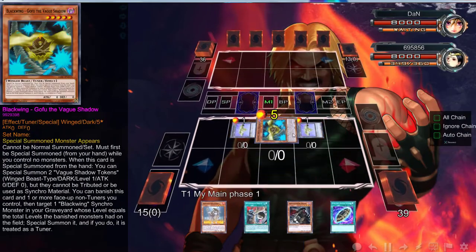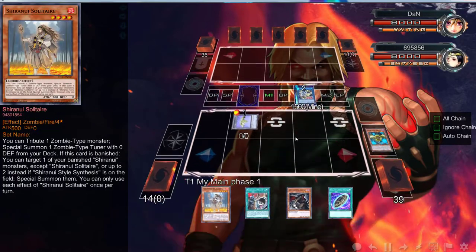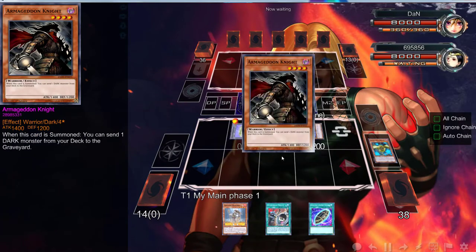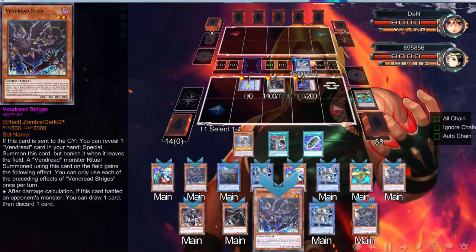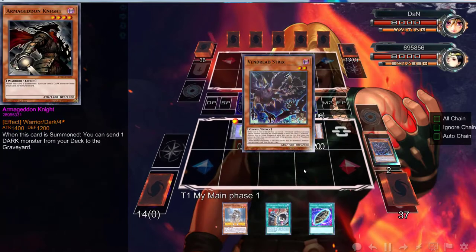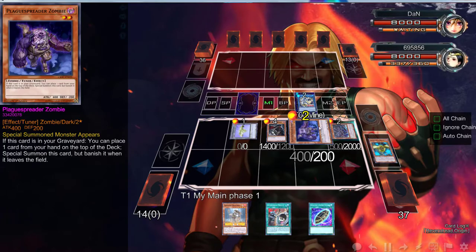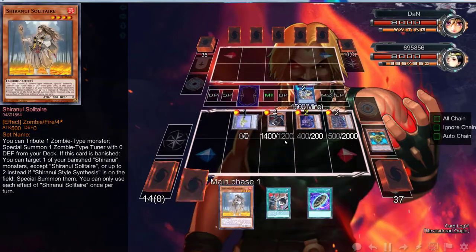We're going to start off with Haliber. Haliber is going to trigger, giving us the Playbetter that we finally did not draw in the opening hand. Then we can use this Armageddon Knight — that we probably shouldn't have put right there. That was a very big mistake. We need to move that. We can't actually move it now.